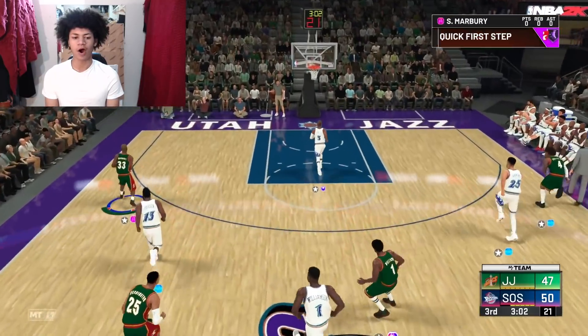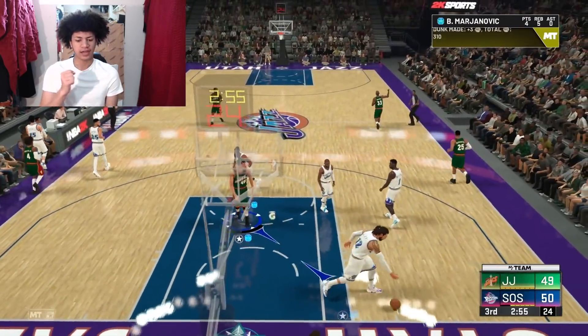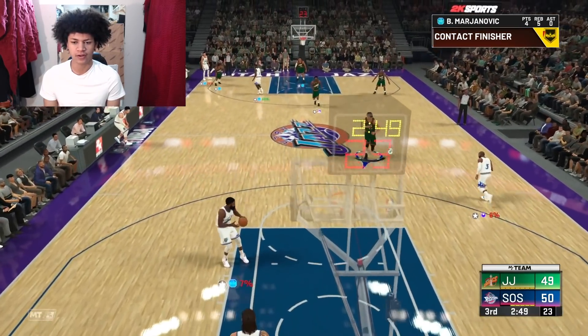Up to Gus on the break, pass to Marbury, back to Gus — my opponent is popping deep but without range extender that's not going to work. Nice pass, Boban with a nice one-handed dunk. We've got my opponent's lead cut down to one or two points — we have not been able to take the lead all game long.